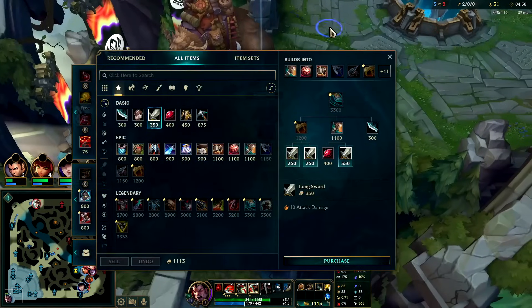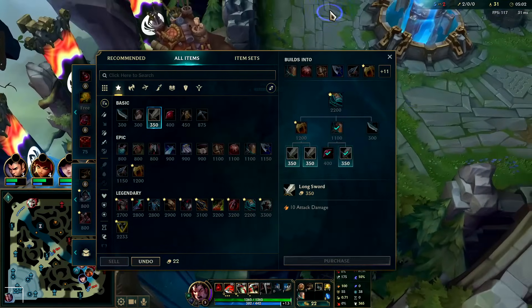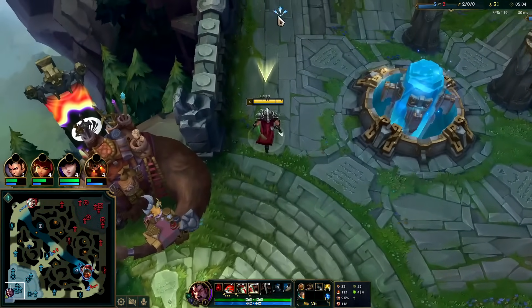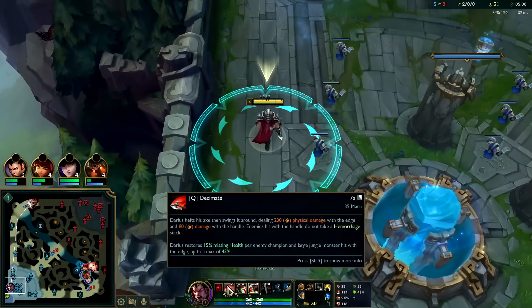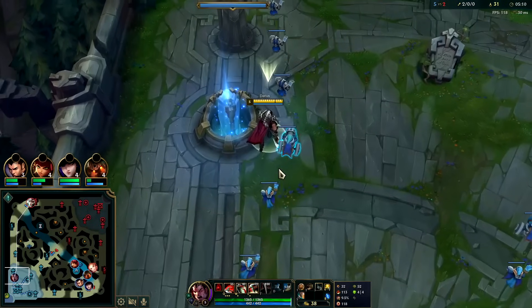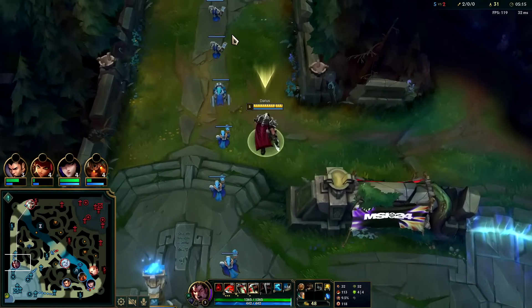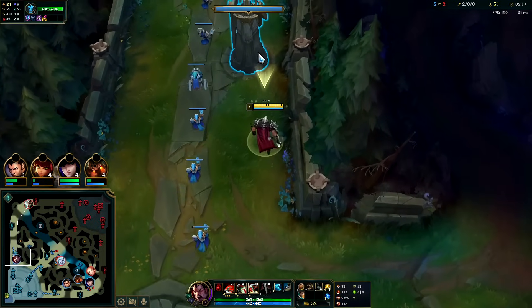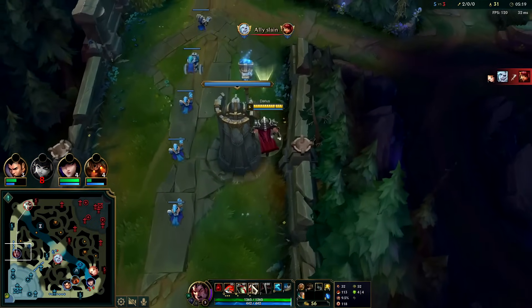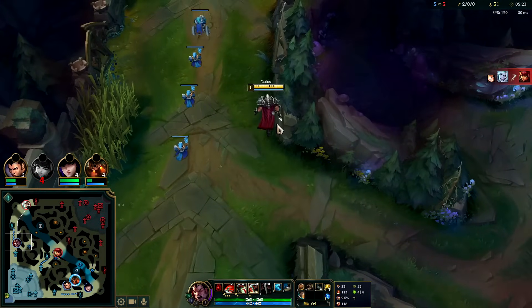If you want to guarantee landing your Q no matter how good they are, just hook into a raw Q — if the hook lands, the Q tipper will hit. Generally speaking you're going to auto W into Q and hold the hook as long as possible. But if you have to lead with hook because you can't reach them otherwise, you'll hook, auto W, and save Q for last.